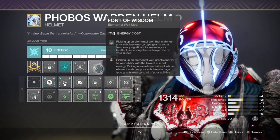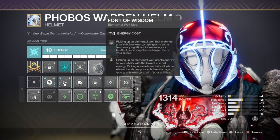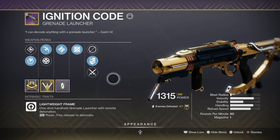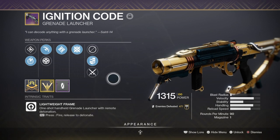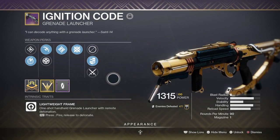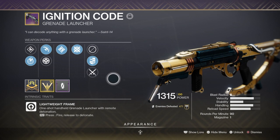For weaponry, we are going to be focusing on gear that pairs well together in terms of priming a target and detonating them. As for your blinding grenades acting as a primer, our secondary should be something that will greatly benefit from it such as Dragonfly or Firefly perks. Within my primary, I'm using the Ignition Code with blinding grenades, Ambitious Assassin and Danger Zone, as it will help with stopping enemy movement and allowing me an easier way to net multiple kills with my secondary, heavy, melee or super. This grenade launcher has become one of the most top tier grenade launchers for any end game content in terms of perk rolls, and this specific roll I managed to get has become one of the most reliable setups for always allowing me a chance to stun enemies in any type of higher tier content.